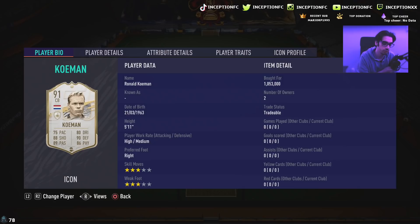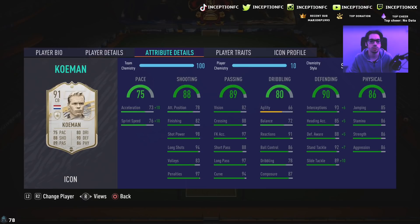We're taking a look at a card that is 5'11" with high-medium work rates, right footed, three-star skills with a three-star weak foot. He's got 73 acceleration with 86 sprint speed, which for the meta nowadays can be pretty low. With the shadow chemistry style, he's got 83 acceleration with 86 sprint speed, which is usable. With shooting, he's got 78 attacking positioning, 82 finishing, 98 shot power with 94 long shots at 87 composure.